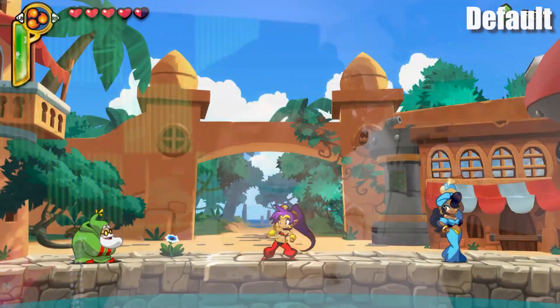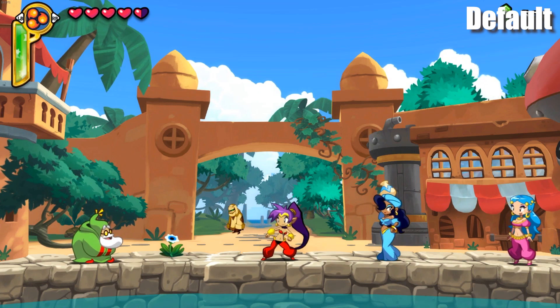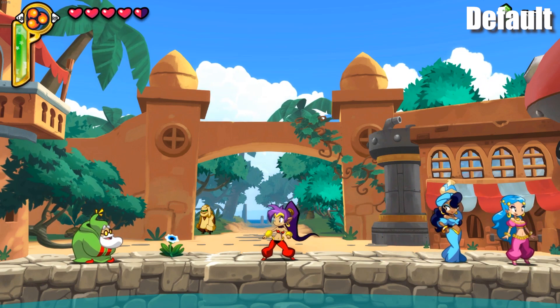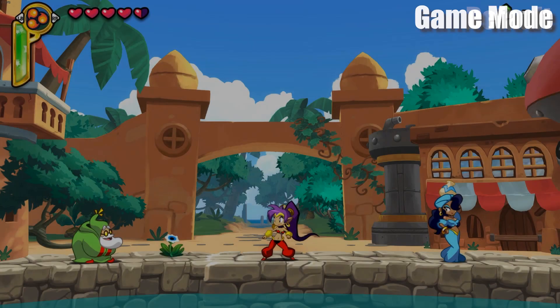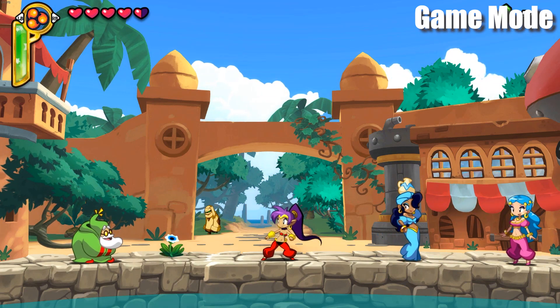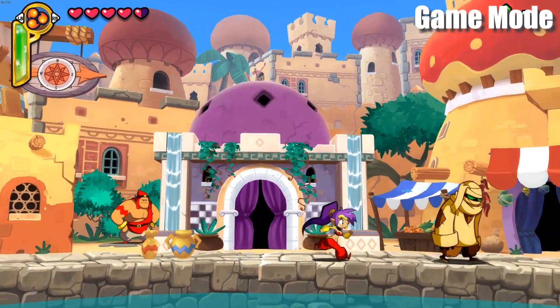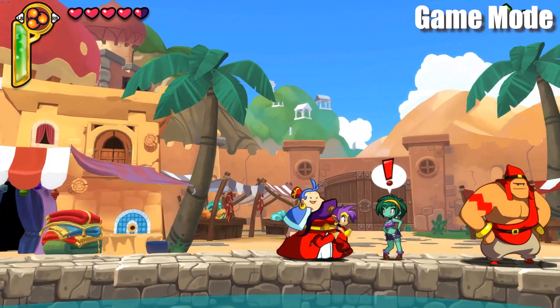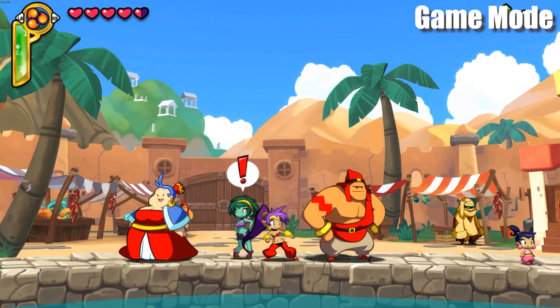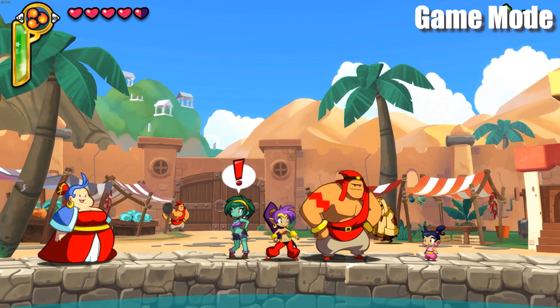Our baseline test was Shantae: Half-Genie Hero. This is a pixel art-ish game — 2D art, very flat colors. And honestly, if the settings edited this in any way, it would actually be kind of bad, because this game doesn't use a traditional lighting engine or really a traditional engine at all. It was an interesting way to check that the game settings did not affect it negatively. And I'm happy to say that in both cases, the game performed exactly as it should, looked exactly as it should, and there were pretty much no differences between the two.